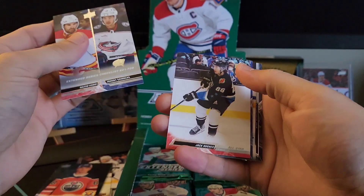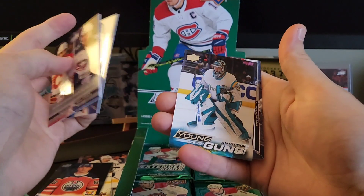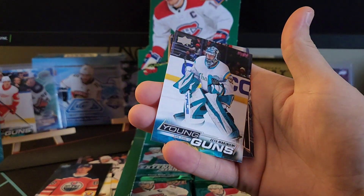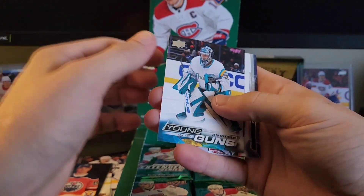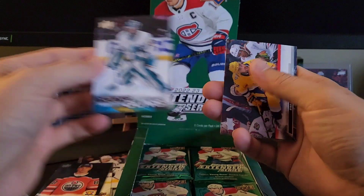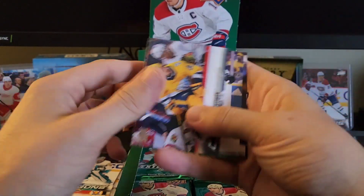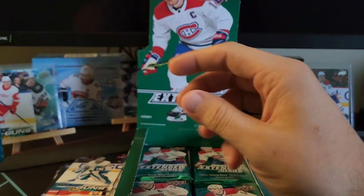Got a checklist here. All-star Jack Hughes, Zekas, and we have a young gun of E2 Macanemi. Who's that for? San Jose Sharks? I like that jersey of the San Jose Sharks. We'll take it. Nita Ryder, Miller, Nemeth, and Sonny Milano.